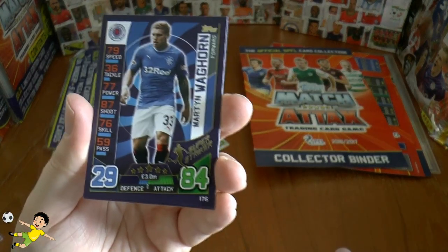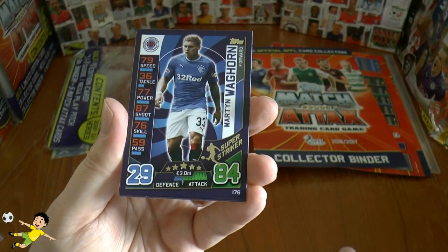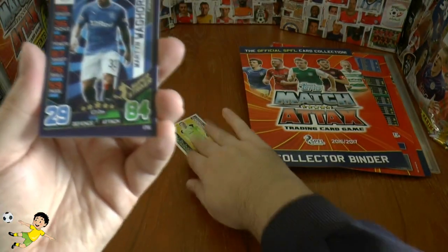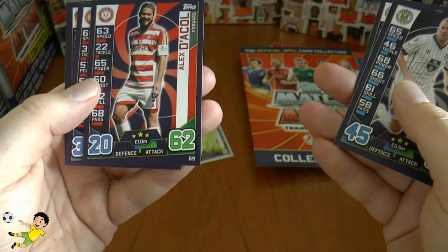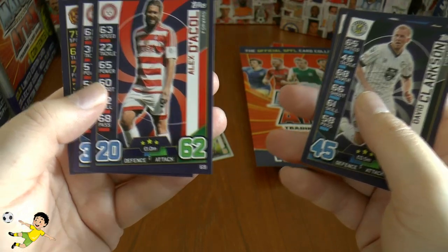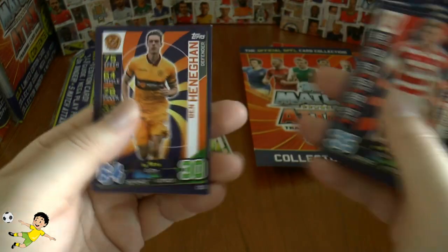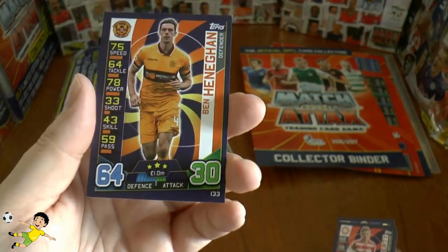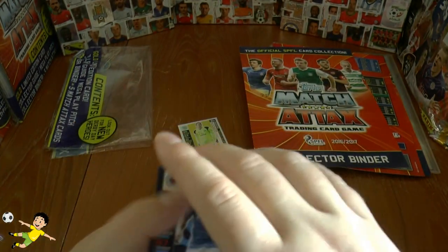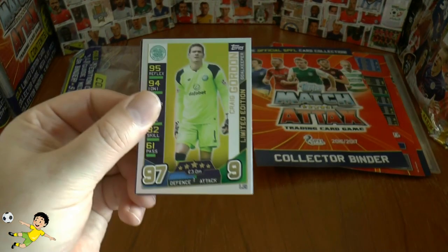So here we've done our first pack. Super striker Martin Waghorn — scored a lot of goals already this season — for Rangers. St Mirren's David Clarkson, Alex Docherty of Hamilton Accies, Greg Doherty also of Hamilton Accies, and from Motherwell we have Ben Hennigan completing the pack. So nothing special in that pack really, apart from the Gold Limited Edition.